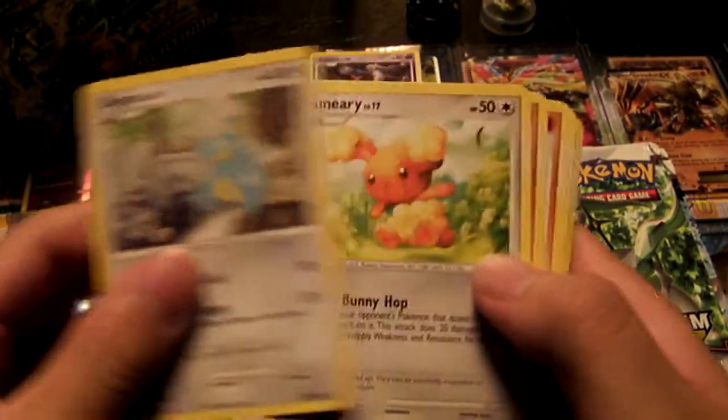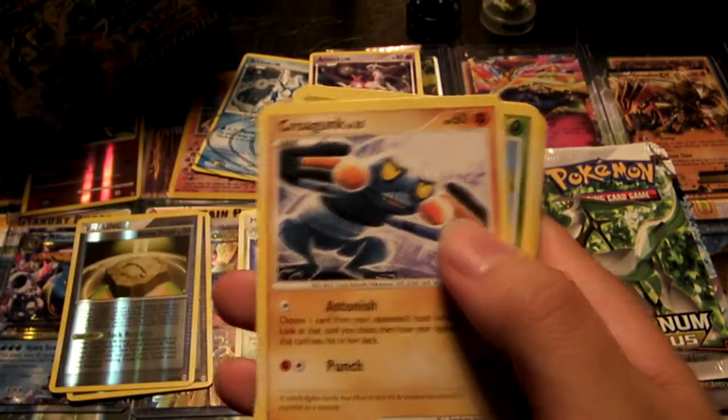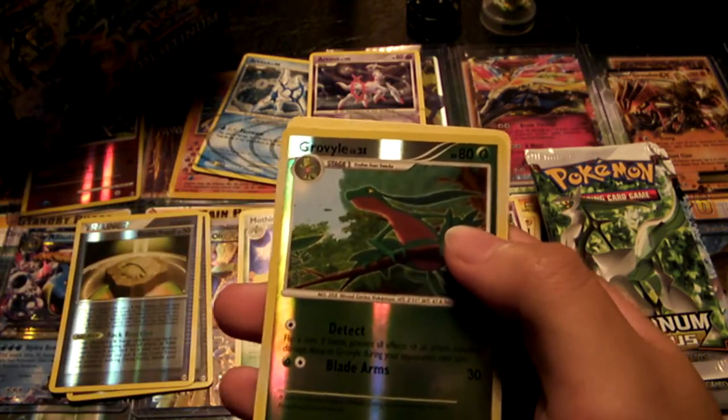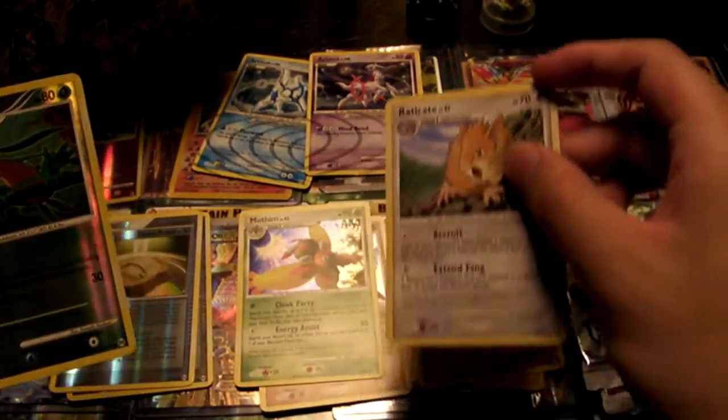We have a Bagon, Banette, Geodude, Groudon, Burmy, Grovyle, Expert Belt, Wormadam, a Reverse Foil Grovyle, and a Rare Raticate.